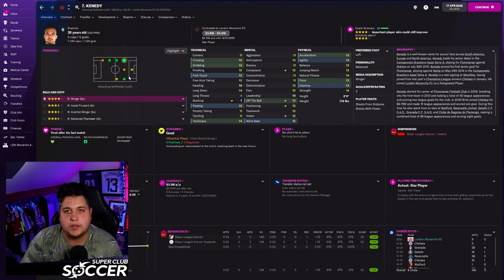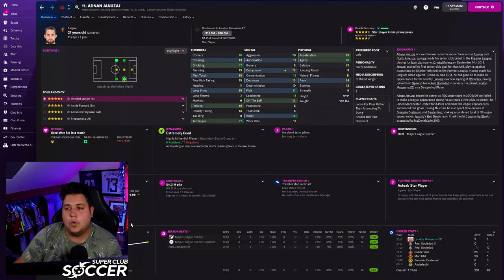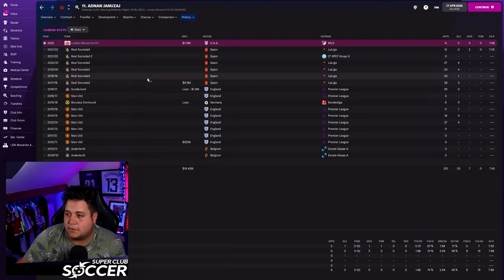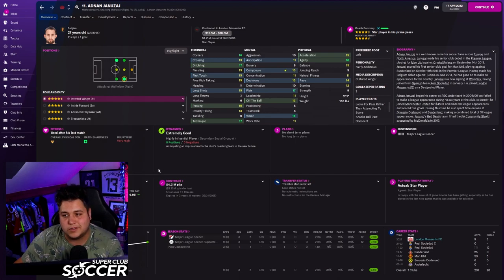Probably the most exciting signing is Adnan Januzaj — our highest earner at 27 years old, the ex-Manchester United player. His attributes scream a different player from the one who left Old Trafford in 2017, but he's come over to London Monarchs. We brought him in for 7.5 million from Real Sociedad and I think he is going to do us wonders.